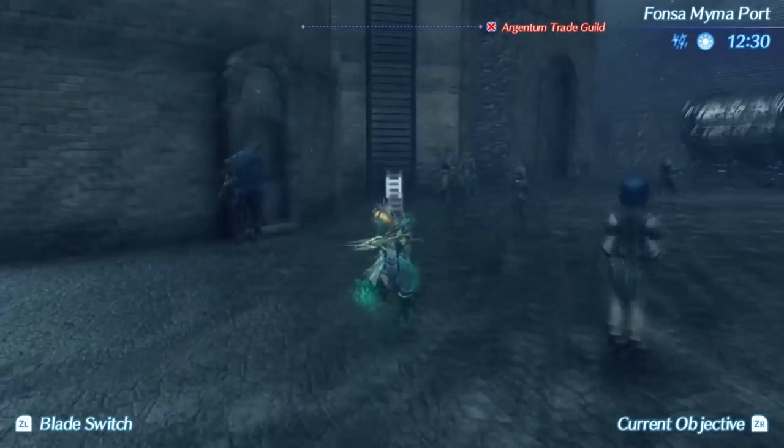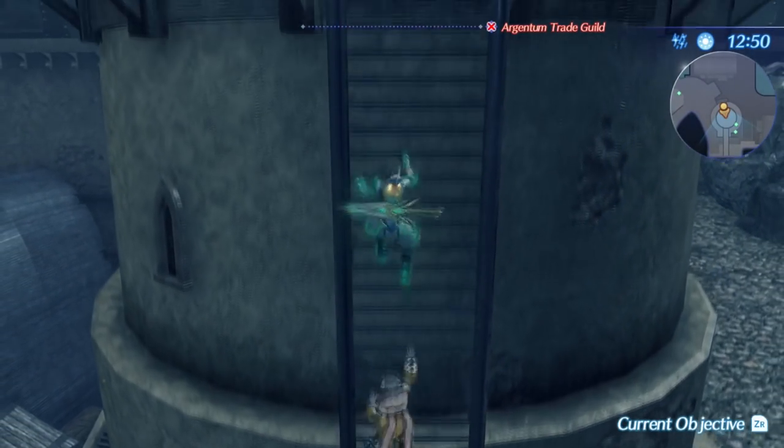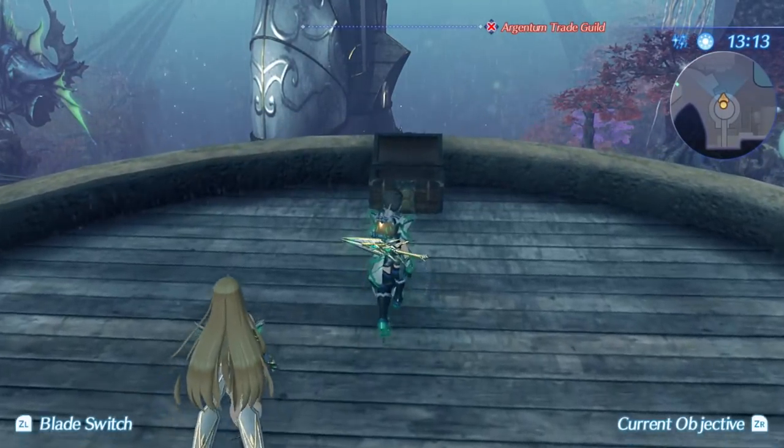The fourth Nappan doubloon is found in Fonsa Maima Port. Fast travel over here and climb up the ladders to your side. Then you'll need to take two air flows with wind mastery and leaping to get to the very top of the tower. The doubloon should be found here inside of a chest.